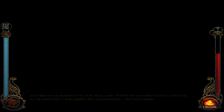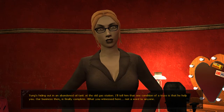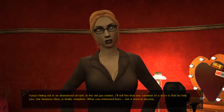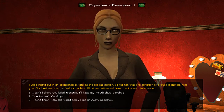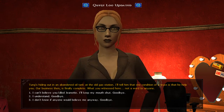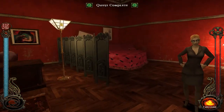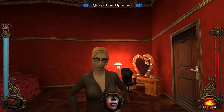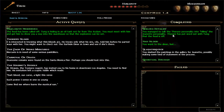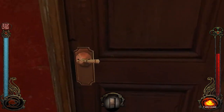That was weird but interesting. Therese tells me that Tung is hiding out in an abandoned oil tank at the old gas station, and she'll tell him one condition of the truce is that he helps me. 'What you witnessed here — not a word to anyone.' Alright, so now what? Let's head over to Tung and find him in that oil tank — let's see if we can find him.